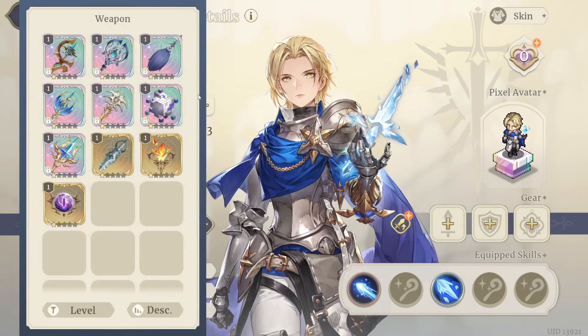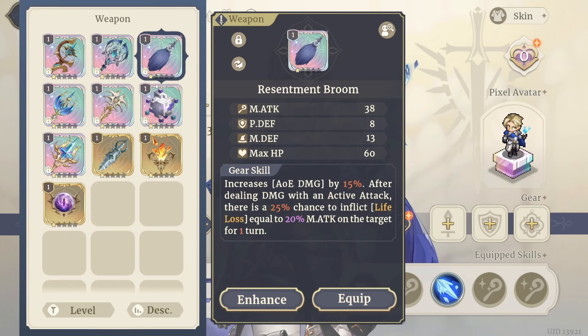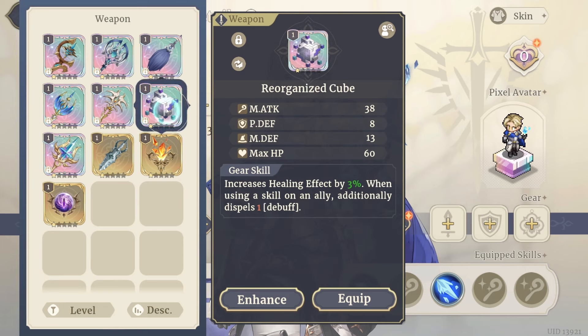For gear, it all depends on how you build her. If you're going to build her tanky, you want HP, defense, status immunity, and things like that. Diffusing Prism has some additional bonus attacks for AOE if you build her offensively. Resentment Broom is not bad at all. Skeleton Staff isn't too bad if you're building her as a tank.